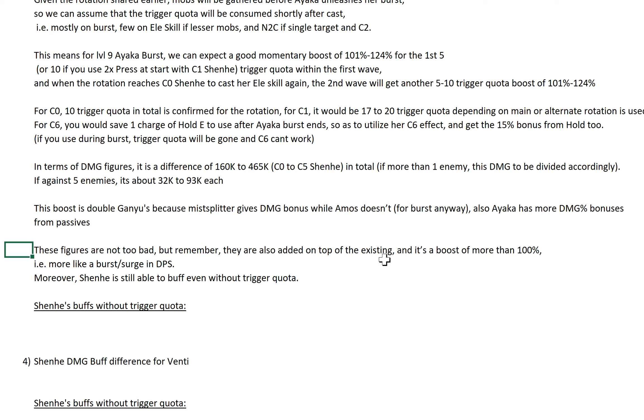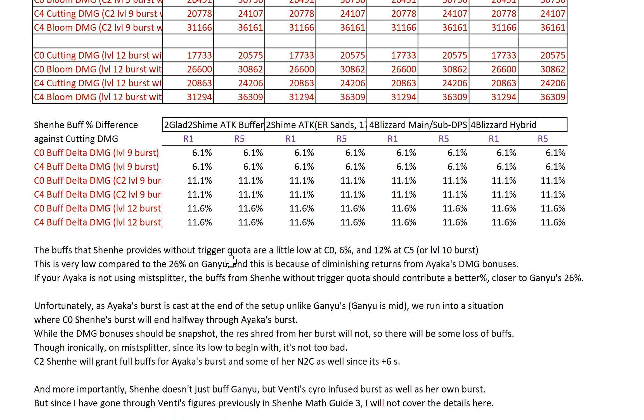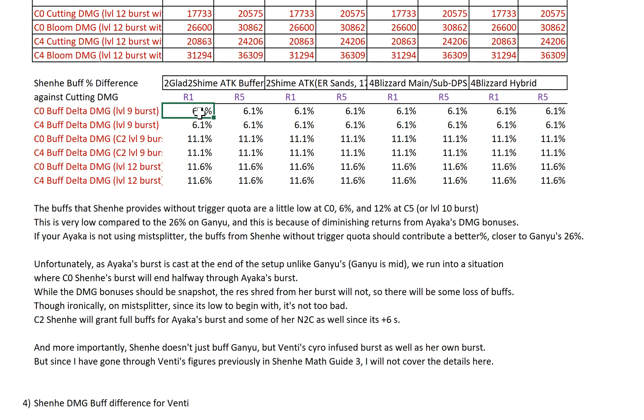These figures are also added on top of your existing Ayaka damage — so it's a boost of more than 100%, a real burst of surge in DPS. Moreover, Shenhe is still able to buff even without trigger quota. For Shenhe's buff to Ayaka without trigger quota, it's not that significant — only 6 to 12%. The buffs Shenhe provides without trigger quota at C0 are 6%, and 12% at C5 or Level 10 burst — very low compared to the 26% for Ganyu. This is because of diminishing returns from Ayaka's damage bonuses since she's using Mistplitter. If your Ayaka is not using Mistplitter, the buff from Shenhe without trigger quota should be much closer to Ganyu's 26%.